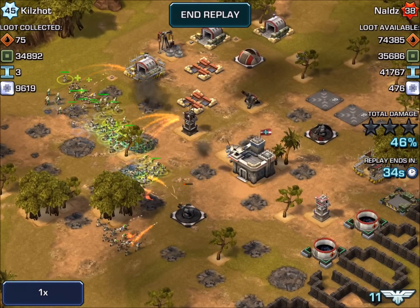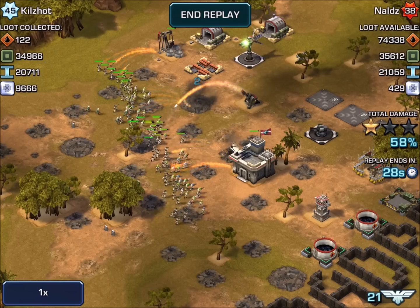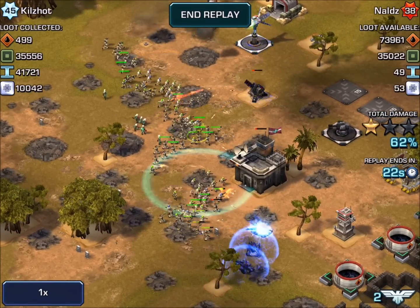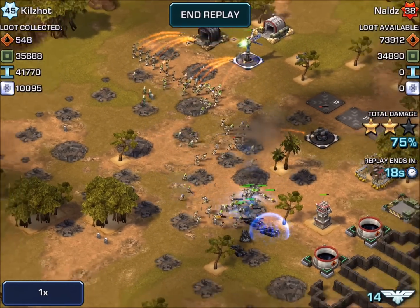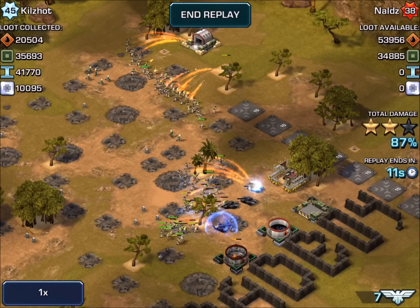We're just storming through him. About 50% of his defenses are down, so one more EMP when we get a little closer. Could wrap this up all together. There we go. The EMP takes out the artillery and takes out the steel at the top. It did have a little surprise down at the bottom — a couple of stealth tanks. No big deal because he didn't really have anything.